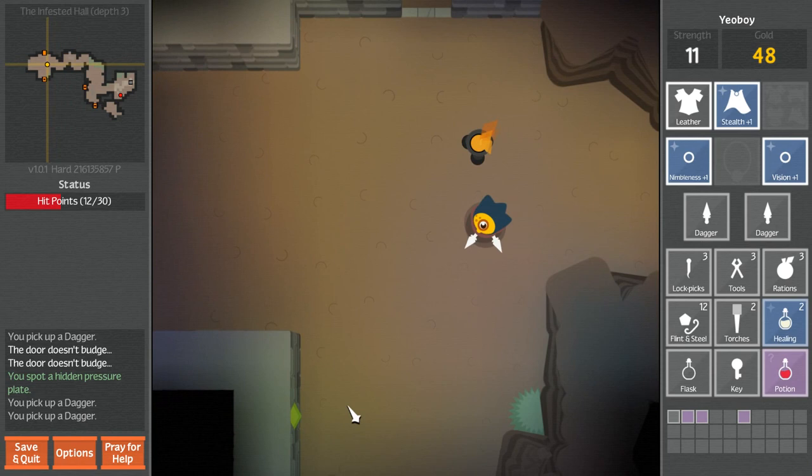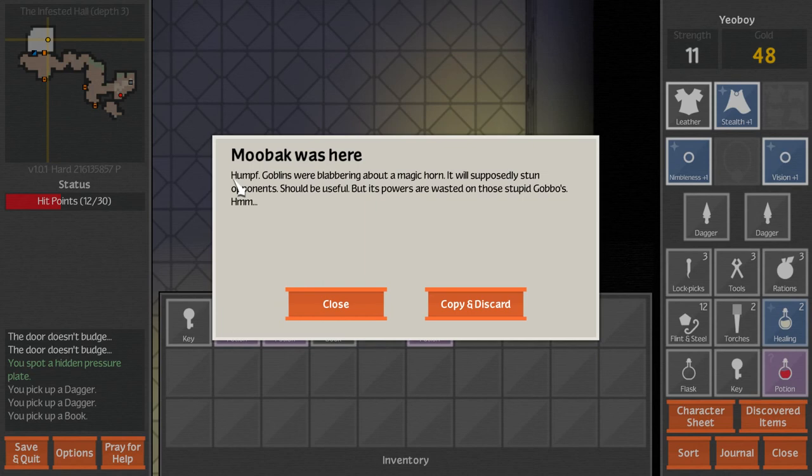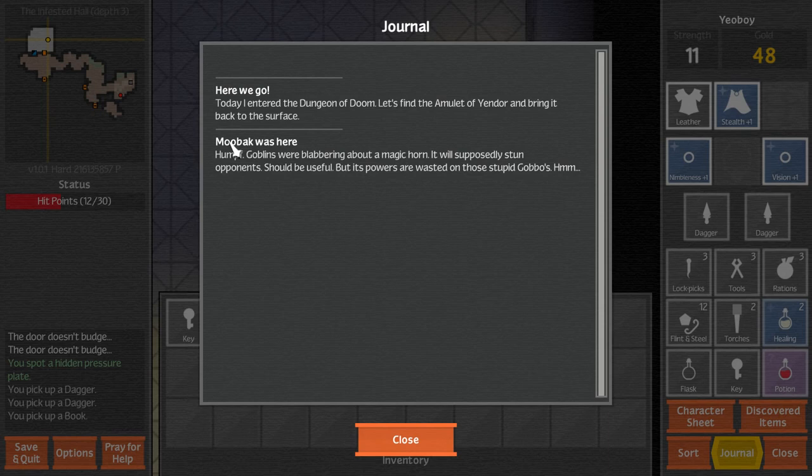Big wide open spot and some rats. We're not done with rats. A book - Mubok was here. The goblins were blabbering about a magic horn. It supposedly stuns opponents. It should be useful, but its powers are wasted on those stupid gobos. I'll copy and discard - it'll be in my journal. I think this is actually what they mean: now that I've found this, sometime in the future we're going to be finding a magic horn and maybe some goblins. That's actually really cool.